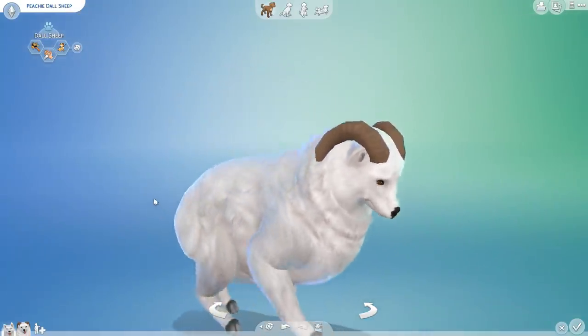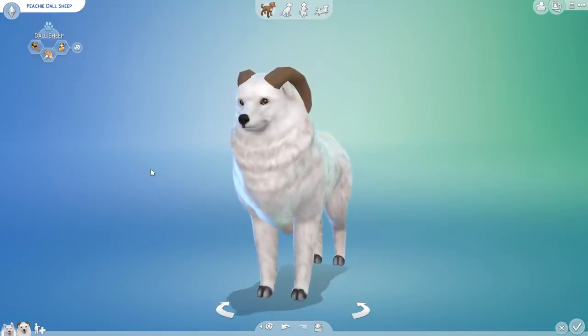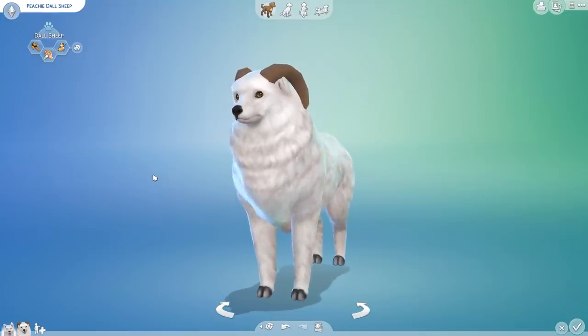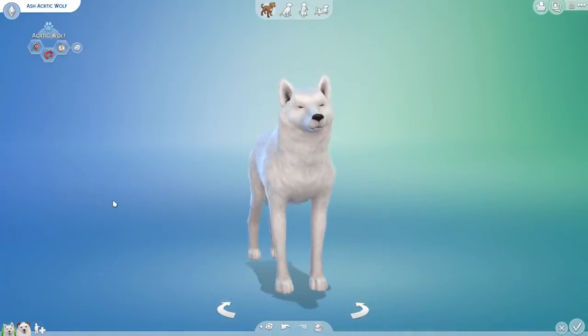So my friends, let me present to you the Dall sheep, which is a type of sheep that is in the Arctic Pack — we'll talk about that in just a moment — and the Arctic wolf. I'm very excited to have both of them with us because wolves are very popular amongst our populace of pixel biologists, and they're beautiful.